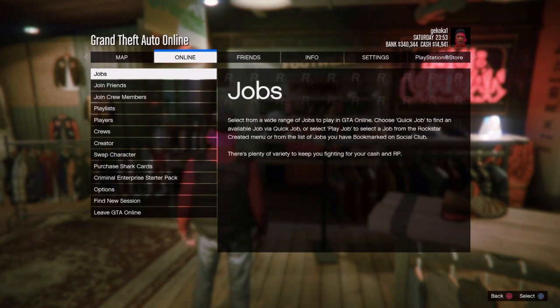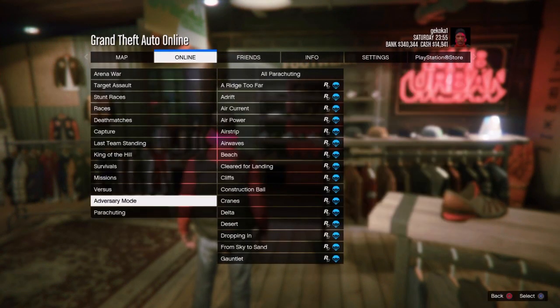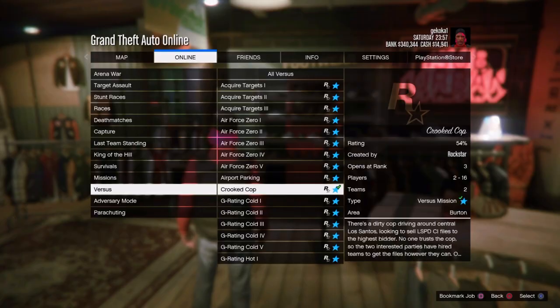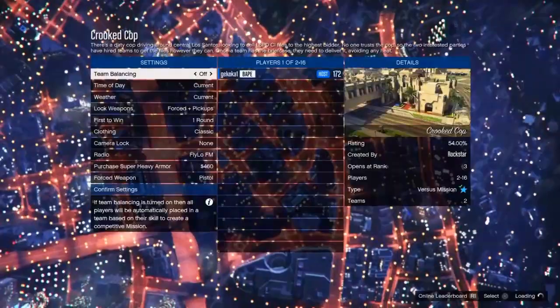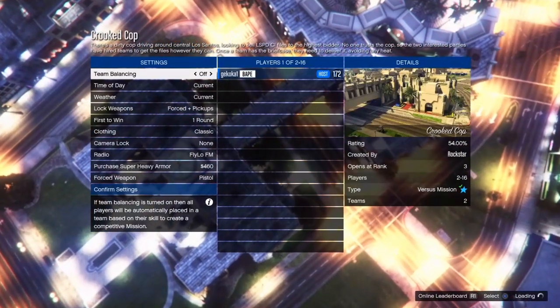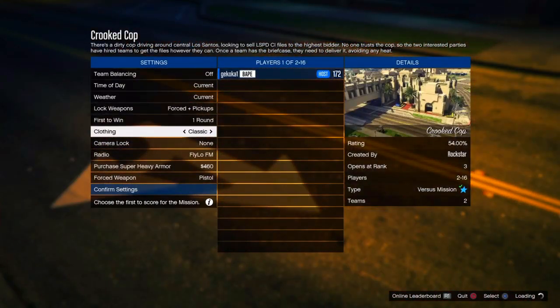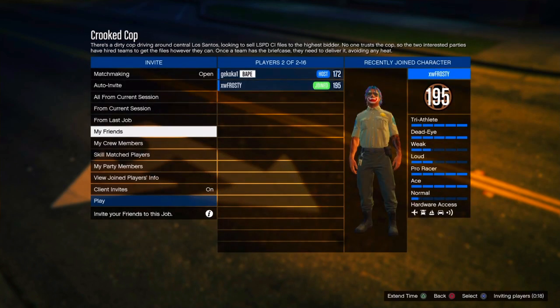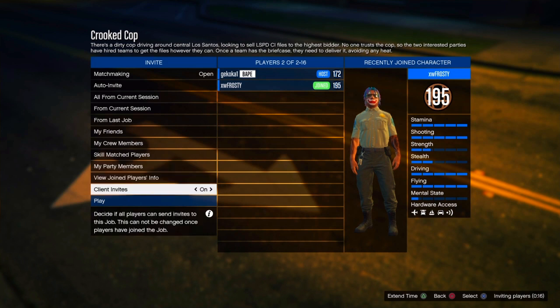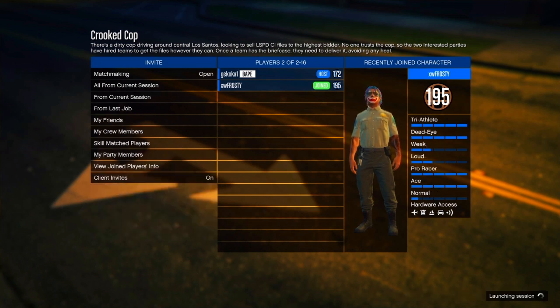From there go on to online, go on to job, play job, Rockstar created, go down to versus places, and then start up a crookie cop. Now is the time you need a friend or a random to join. Scroll down and make sure the clothing is on player owned — if it isn't on player owned you will have to restart the glitch. From there invite a friend or a random and then start up the job.